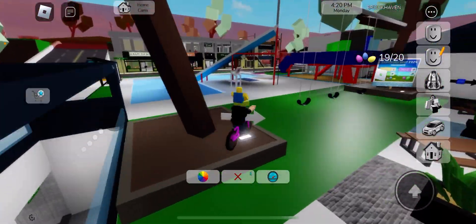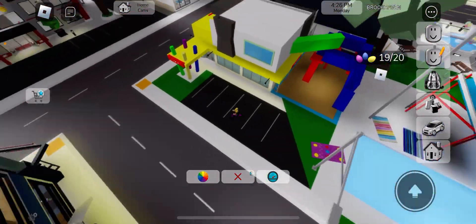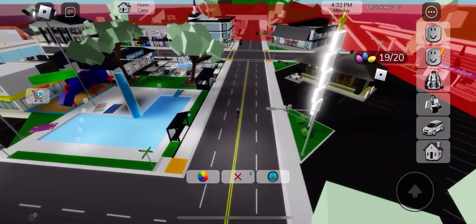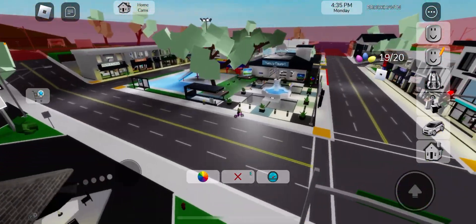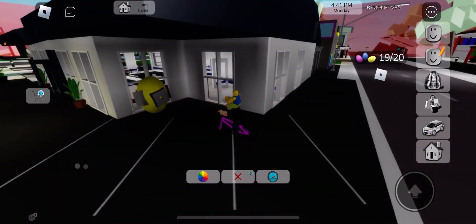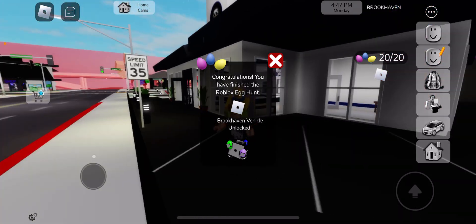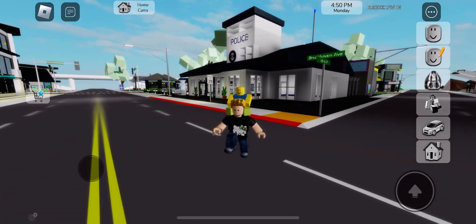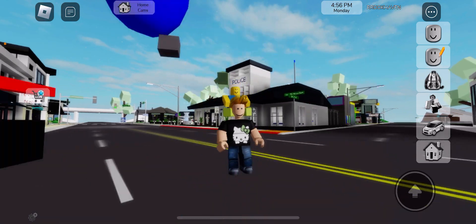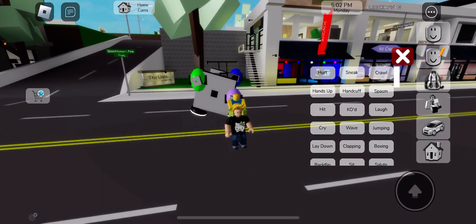I cannot find the last egg — the color is super off. Oh, here it is! I forgot — it's next to the police station. We got it! We already completed it; I did that yesterday. Anyway guys, hope you enjoyed this video. Please like and subscribe, and I'll see you in the next video. Bye!